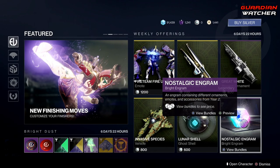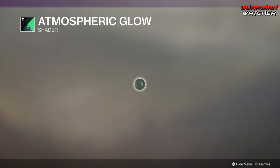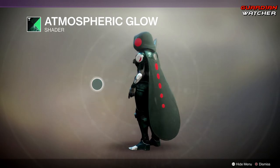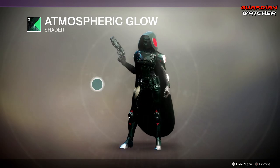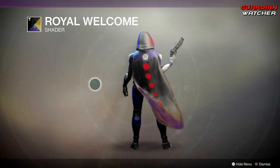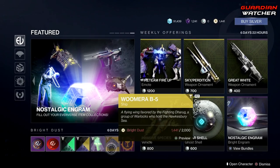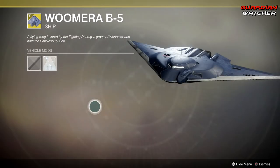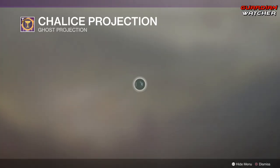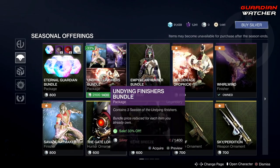There's also the nostalgic engram. For bright dust, we have the Gloomy Moon shader for the vanguard and crucible, the Atmospheric Glow shader — actually looks pretty cool with those colors. Then the Royal Welcome, the Eldritch Effects transmat effect, a ship, Contemplating Life Choices emote, and the Chalice Projection ghost projection.